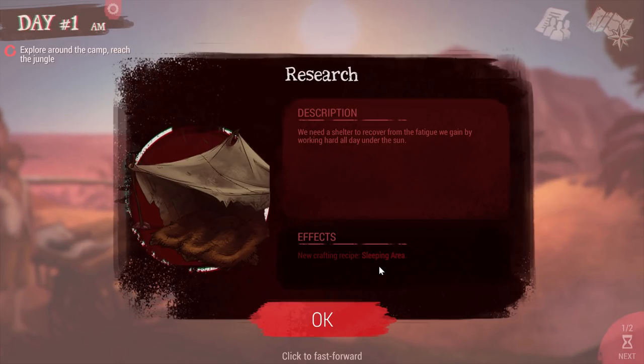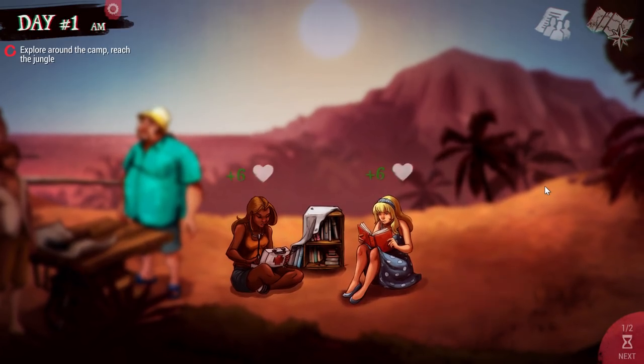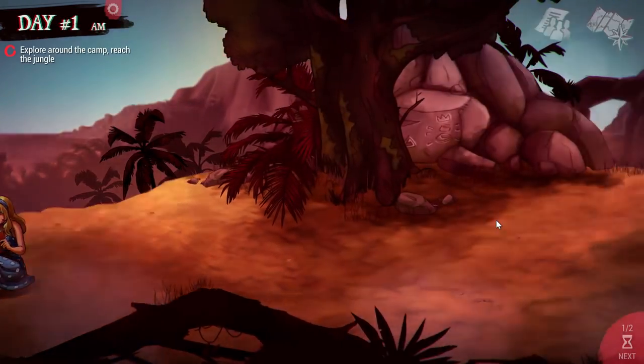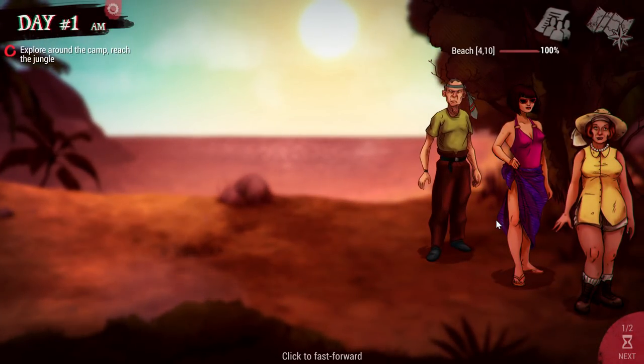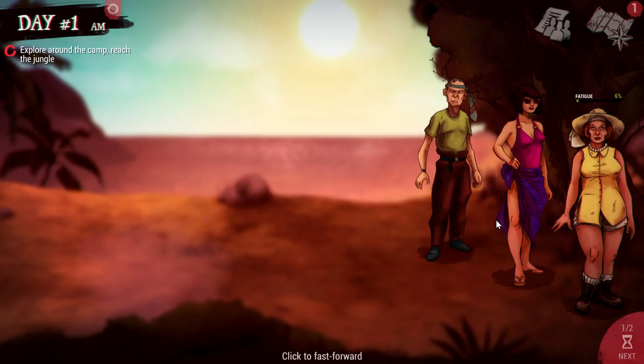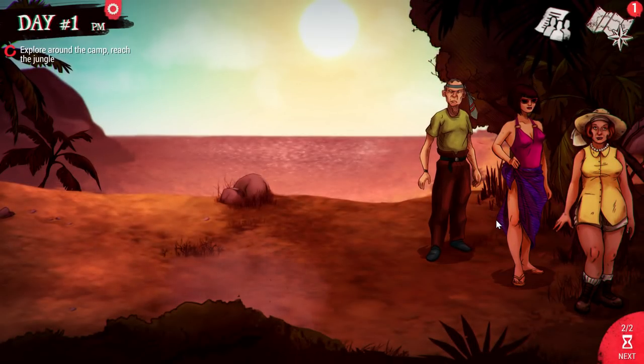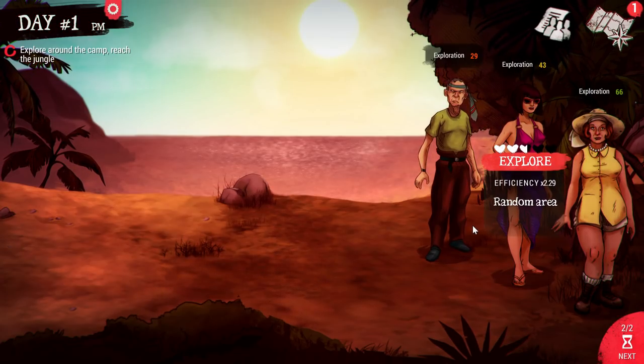We just researched a sleeping area. As you can see, there seems to be a lot of room in the camp interface — that's because you're going to have a lot of new items that pop up later. Right now there's not much to do since we just landed on this deserted island. That was the first phase, and now we can go through another.